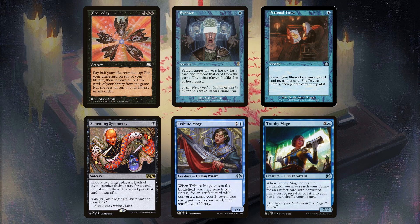Extract sees play in Food Chain decks — that's it. With Personal Tutor, you need a specific target, like Polymorph or an extra turn spell. With Scheming Symmetry, you need a way to draw the card and win, or prevent the other person from playing the card they tutored for. With the two mages, the CMC requirement dictates that you need a combo piece at that CMC in order to run it.